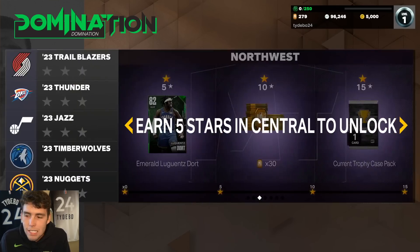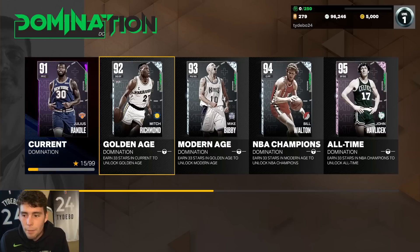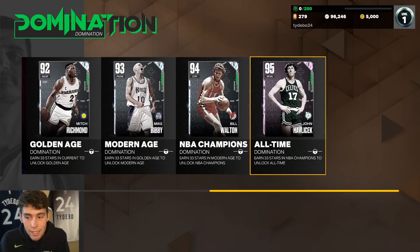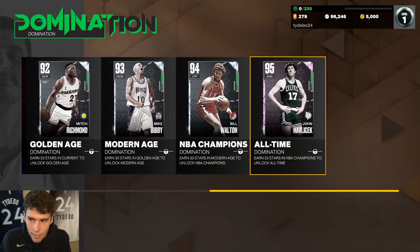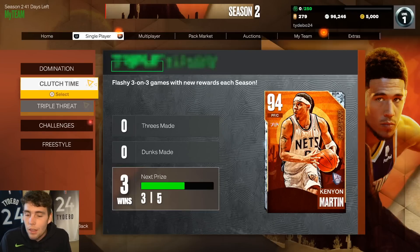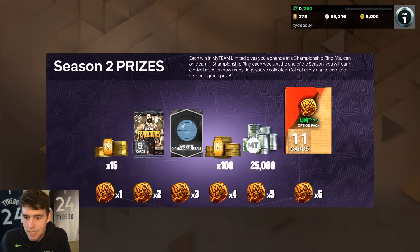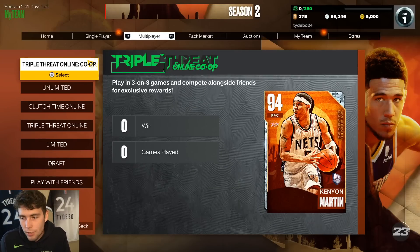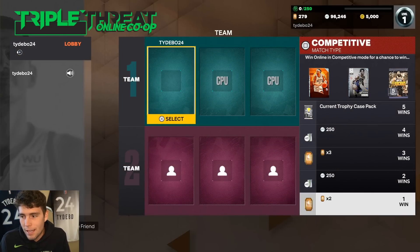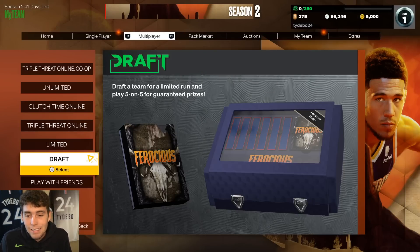Is Domination worth it? Current Domination — not really. But if you've gotten a lot of Domination done and you're up in the higher tiers, you get a ton of tokens. For MyTeam Limited, you get those four rings which is 115 tokens — a nice little bonus. Triple Threat Online co-op will also give you some tokens as you work your way through it.